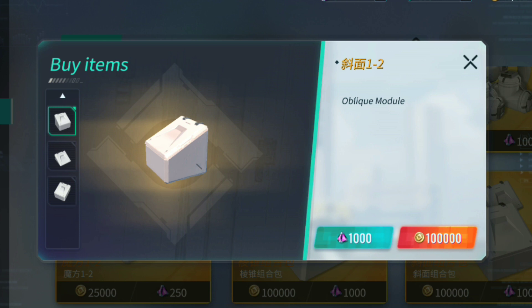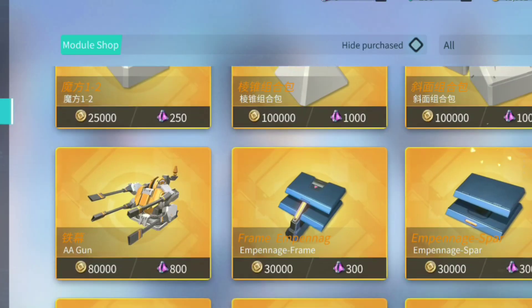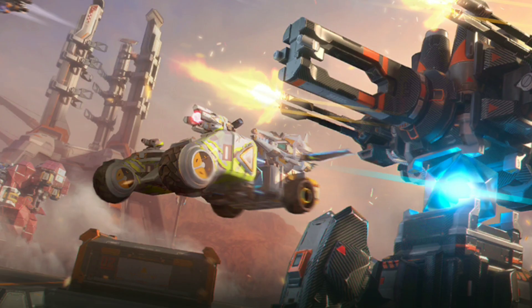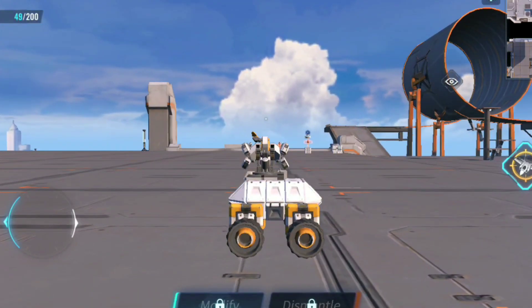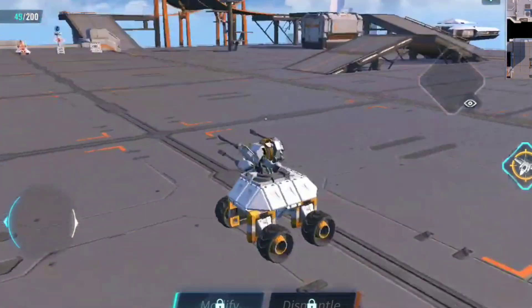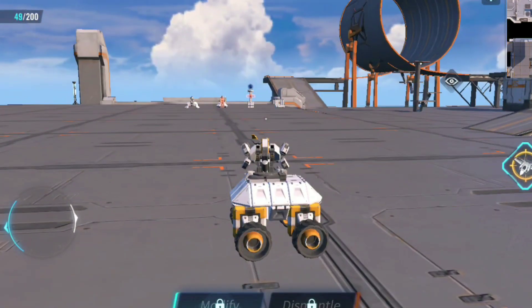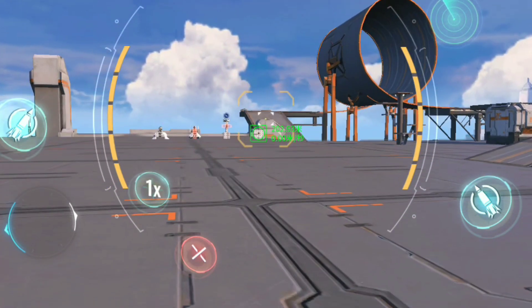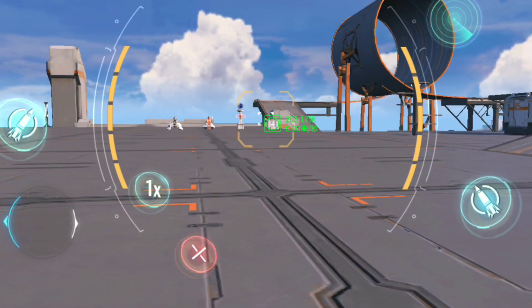Then you have the half slabs with the slope as well, for other interesting builds. The half slab is by far the most impactful thing here. You have the half triangle — I can see that being used for some cool wings. The half triangle is amazing. I'm pretty sure they don't have the same hitbox, but you would essentially have to take out that block, which means you can now put a block in front of a laser. That is absolutely amazing, because lasers are notorious for being bad.